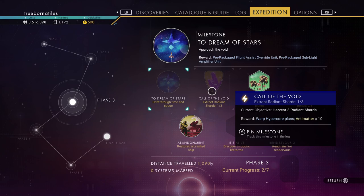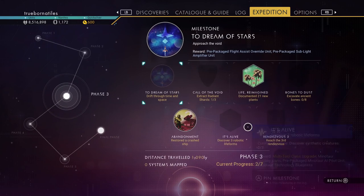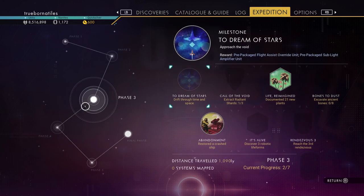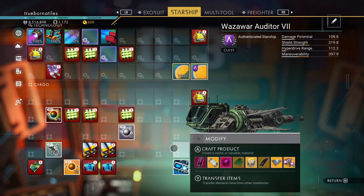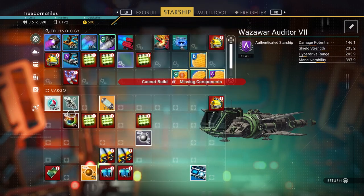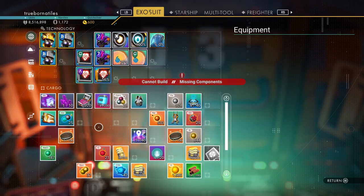Radiant shards — I'll have to go back for another one. Desolate planets: look for ancient bones, discover robotic life forms, and then reach the third rendezvous on the way. I think I have enough room that I can just switch to using this as my primary starship now — it's almost fully repaired. Materials we need to repair: starship launch fuel can stay there.